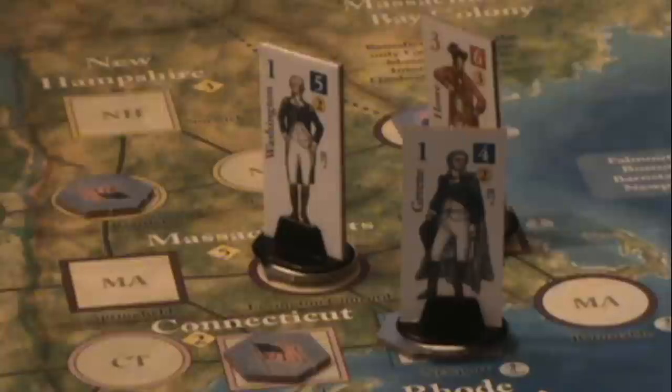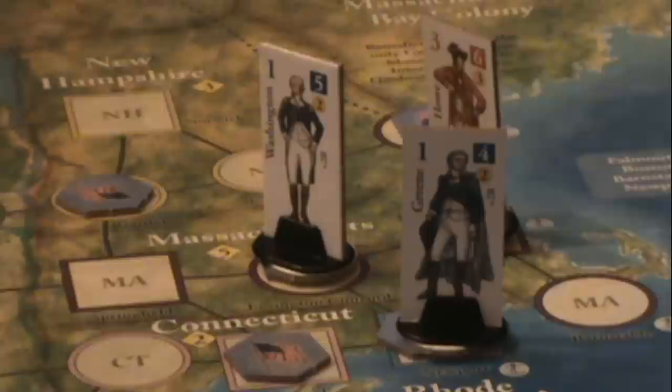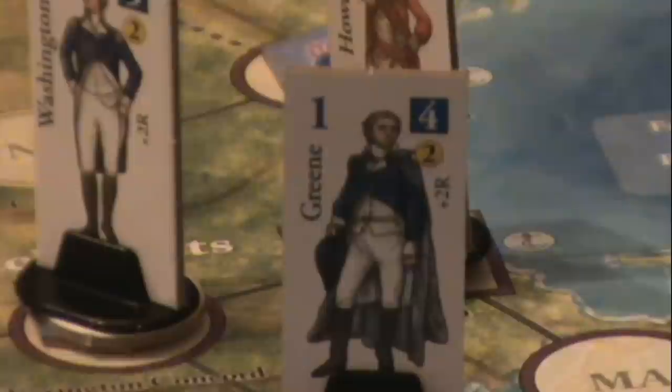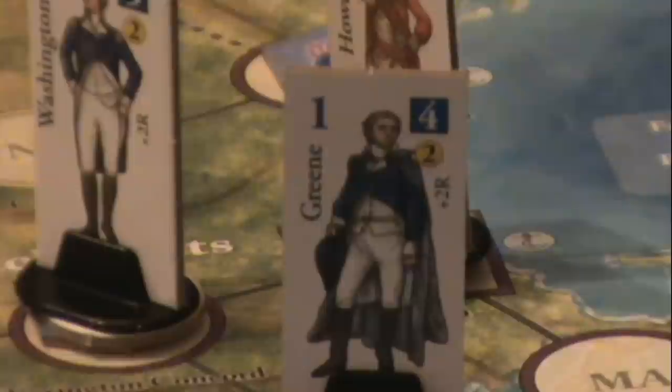If we take a look over here, here's Washington, Howe and Green set up in their initial spots. Looking at Green, there's a 1 on the top left — that's his strategic rating, which is his ability to move. He can move on an operations card of 1, 2, or 3. If we look at Howe, he's got a 6 for battle rating and a 3 for strategy rating. So though he's better in battle than Green, he needs a 3 card to actually move — he's much slower.